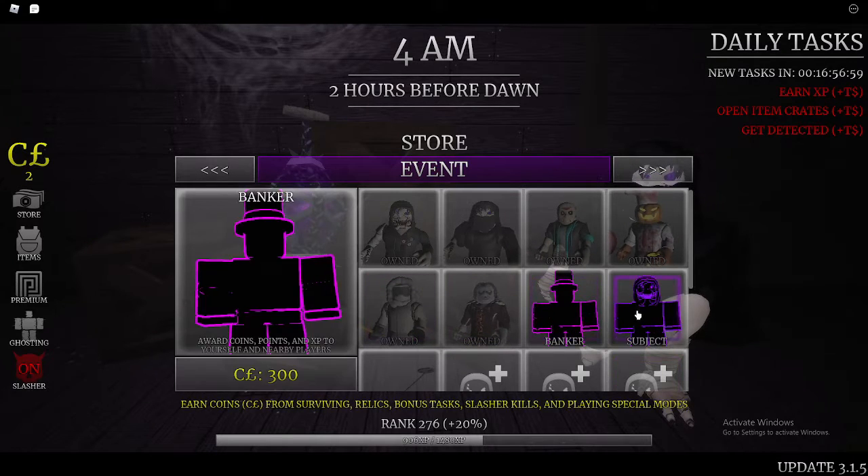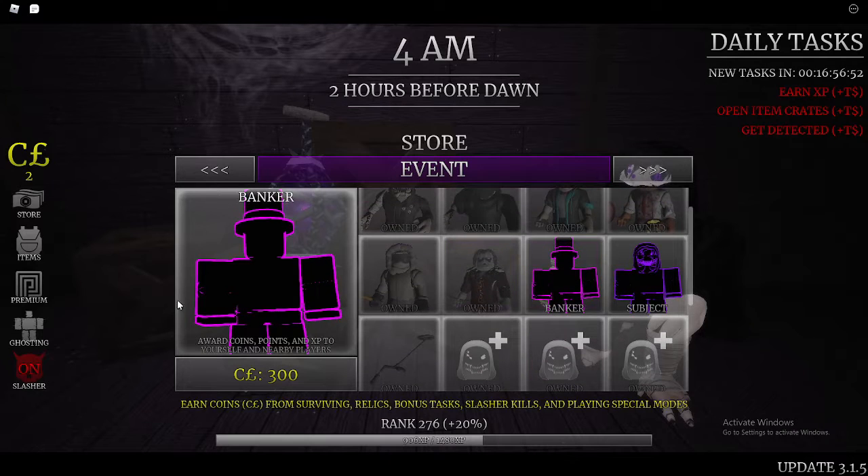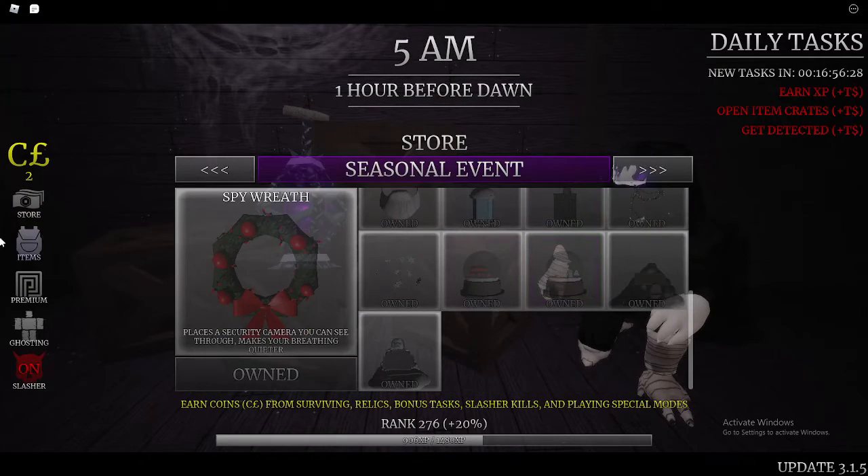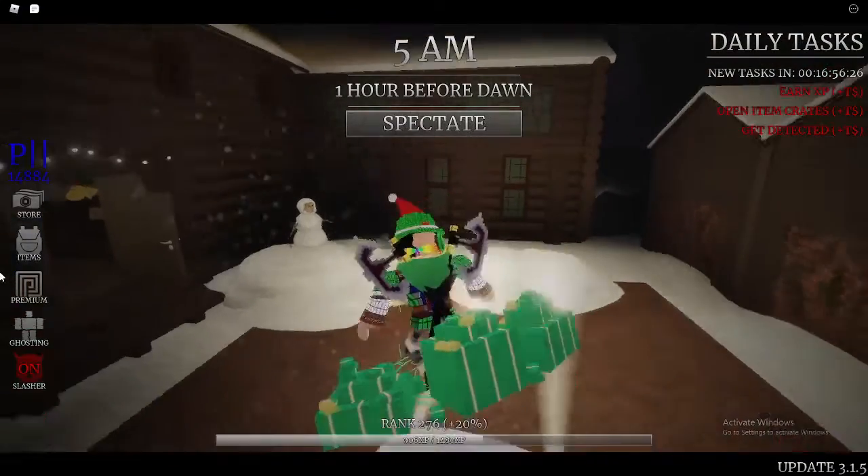They also added a new killer called Torrense, and they added two new goals. The bunker goal will reward you with points and EXP for everyone who is near him. There is also the Ghost Code Subject — it looks really scary and its ability is to damage map objectives and the slasher.